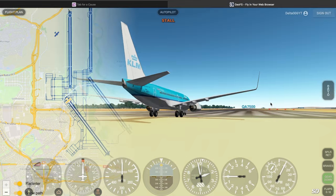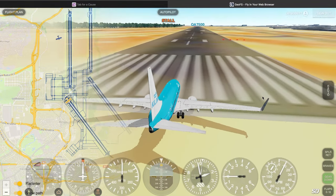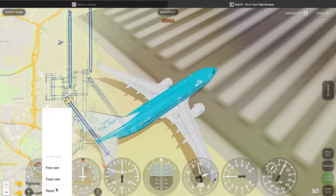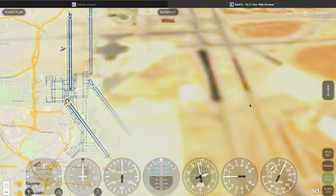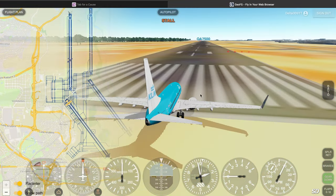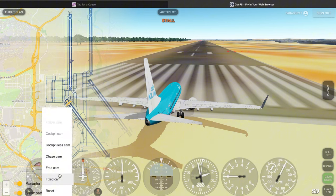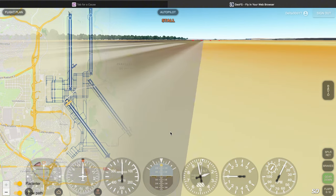Now let's see how the new scenery looks. Here we are at Madrid Barajas airport, and this is the old standard scenery. It looks horrible — it has very bad quality. You can't see anything; you can barely see the taxiways. The quality is so bad that they even had to manually edit the runway in.